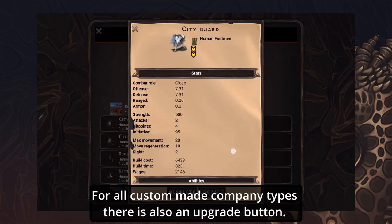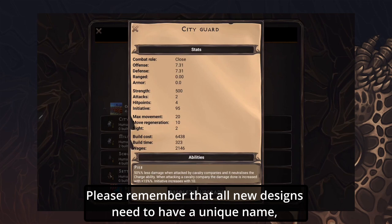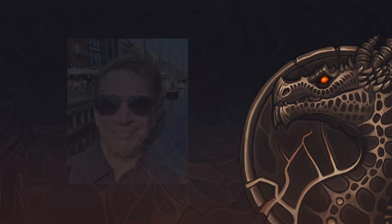For all custom-made company types there is also an upgrade button. This will allow you to create a new company type using this design as a base template. Please remember that all new designs need to have a unique name, even when you make a new company type by upgrading an old one.